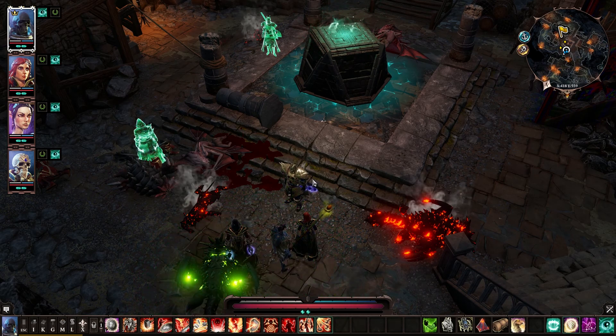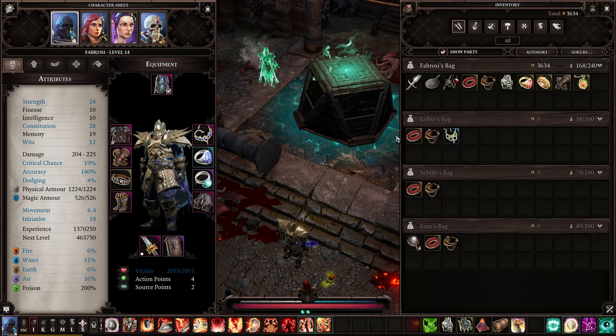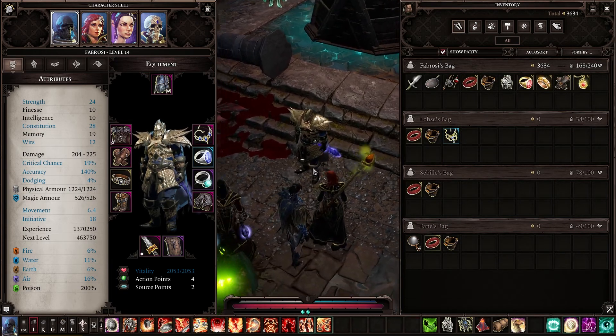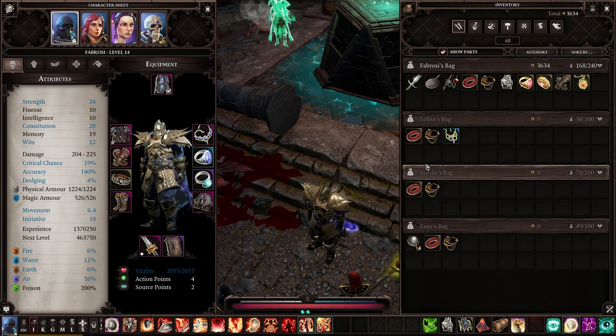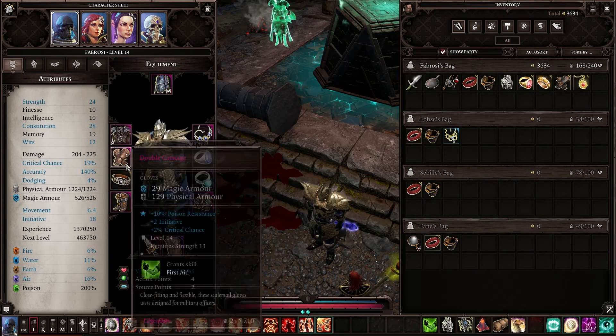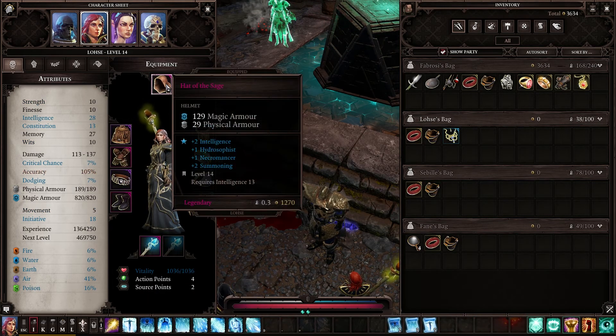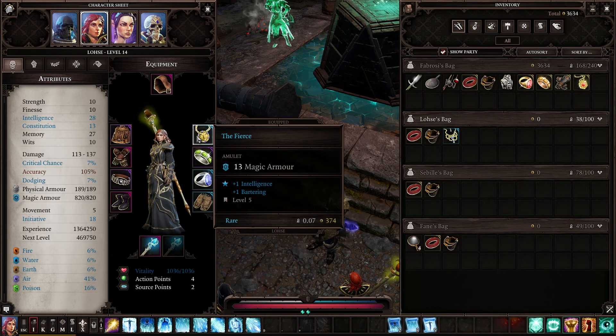A rather significant mod I got provides a hotkey that you can press to reset the vendor's stock whenever you're talking to them, so I can cycle through their gear rather than having to wait until we level up or wait an hour for them to restock. It also clears out the stuff you sold to them so it doesn't clutter up their inventory.